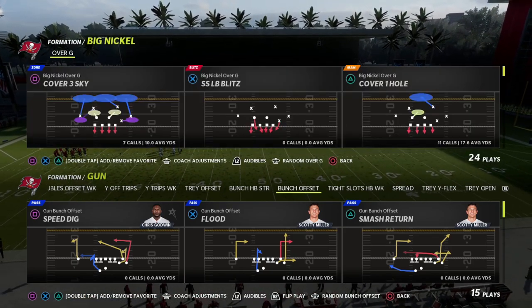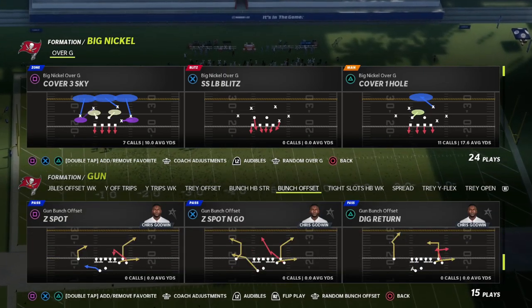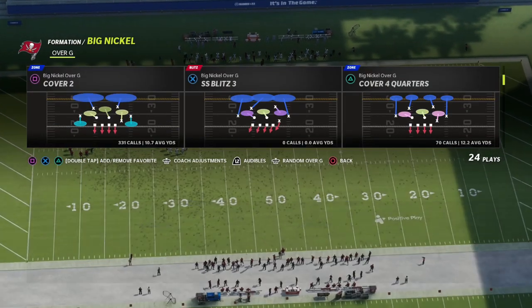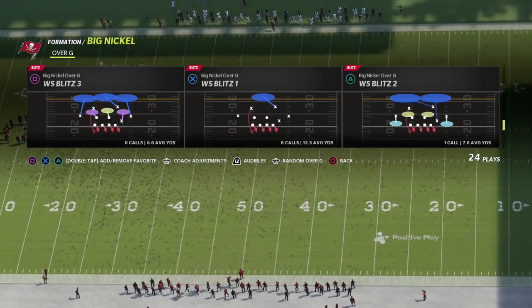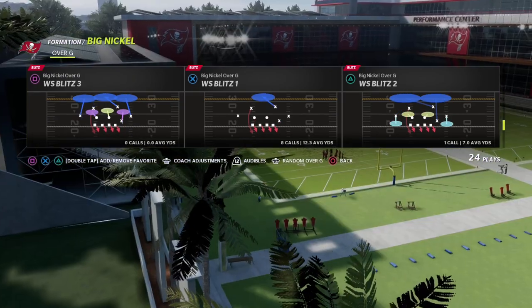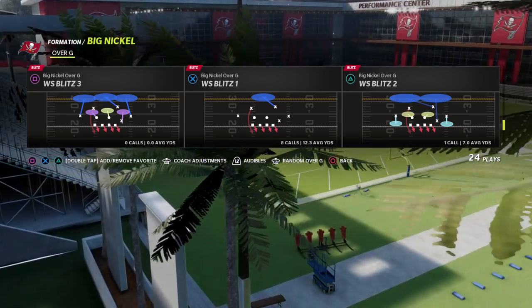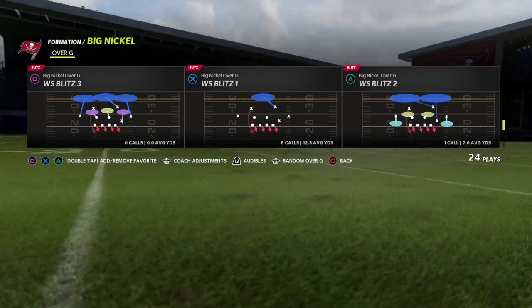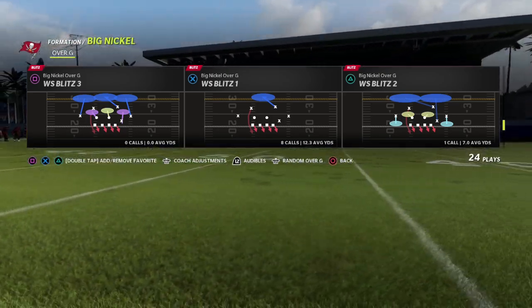You can run a base alignment on your big nickel, or you can also do it at default if you want to. The play we're going to be breaking down today is the weak safety blitz three. If you take a look at the play art quickly, the same setup will also apply out of the weak safety blitz one and the weak safety blitz two, but what I like about weak safety blitz three is it has the seam flat.